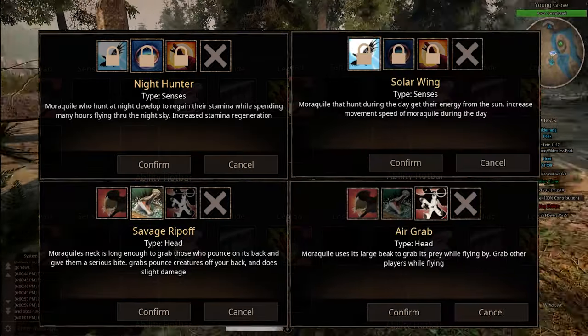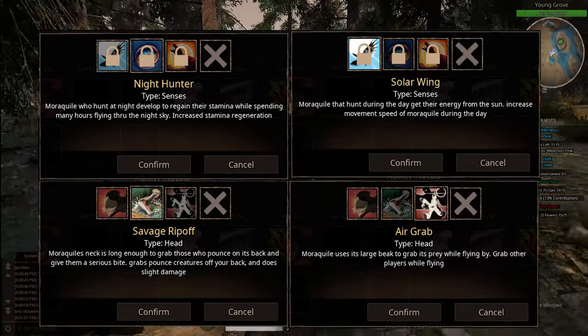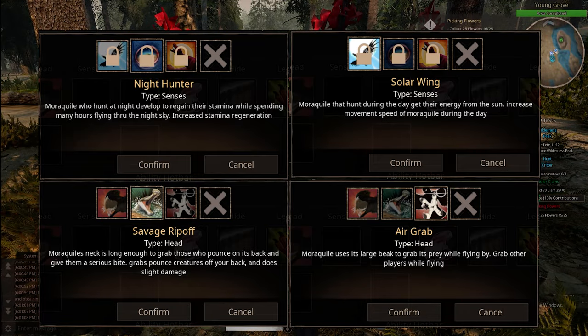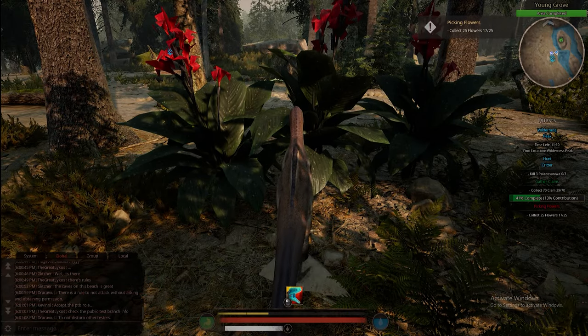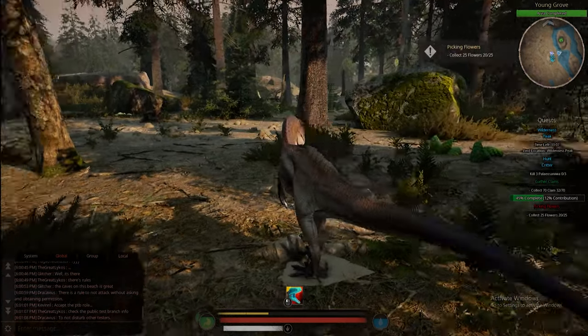Moraquil is also getting a bunch of new abilities. The one you want to look out for is Air Grab, which will allow you to pick up other dinosaurs and drop them. And that's about it for our mod news this week. Thank you guys so much for watching, and I will see you in the next video.